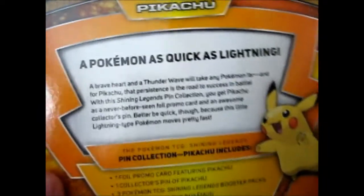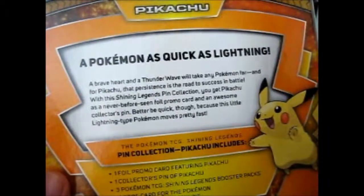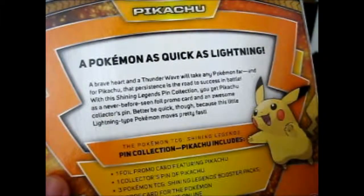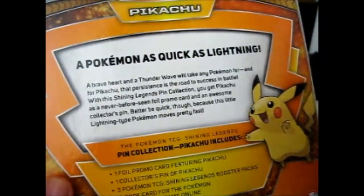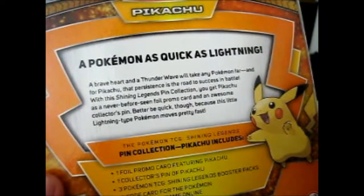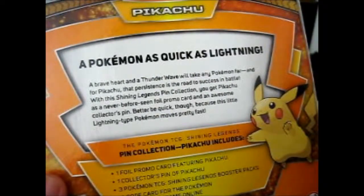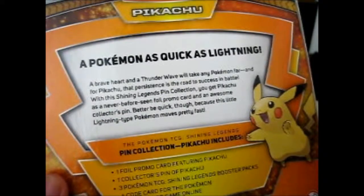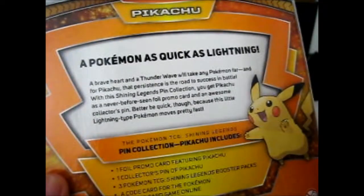Here's the back. A Pokémon as quick as lightning — a brave heart and a thunder wave will take any Pokémon far. And for Pikachu, that persistence is the road to success in battle. With the Shining Legends Pin Collection, you'll get a Pikachu never-before-seen foil promo card and an awesome collector's pin. Be quick though, because this little lightning-type Pokémon moves pretty fast.